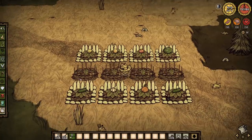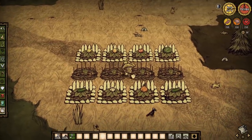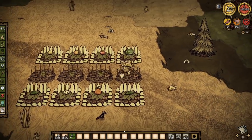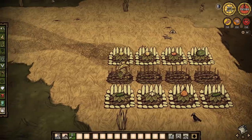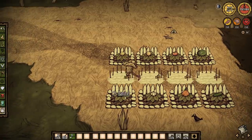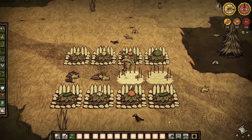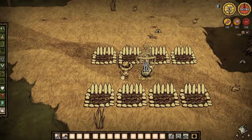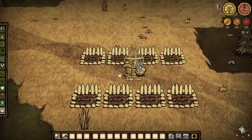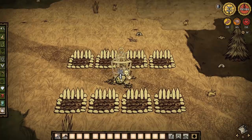Without a doubt, the most common approach for growing food is using farms, and it's safe to say that most people understand that basic farms are no good and that improved farms give you a much better return for a slightly higher investment of resources. But are farms worth making at all? Well, maybe. One advantage that farms have over other crop growing strategies is that you can select which fruit or vegetable you want to grow over time.